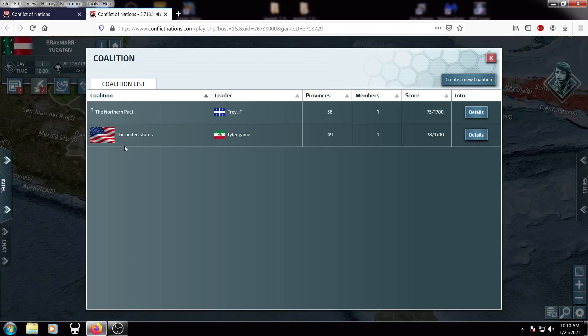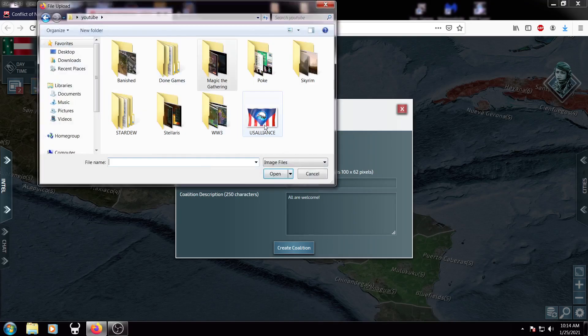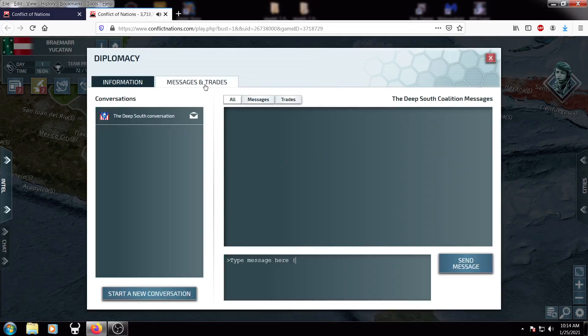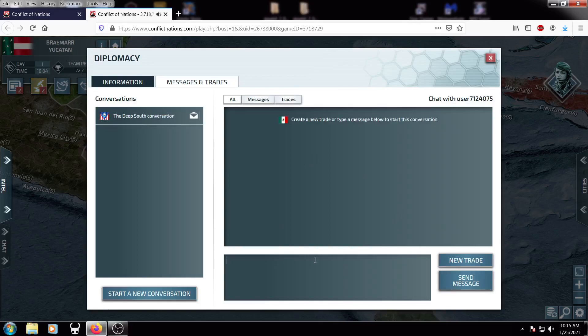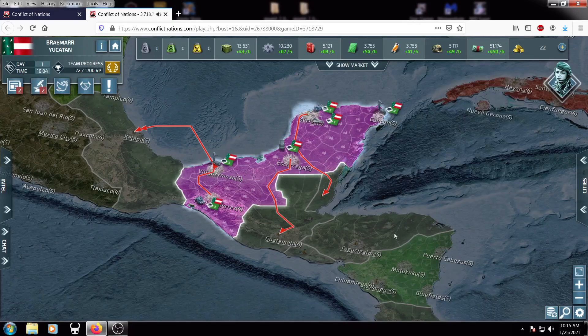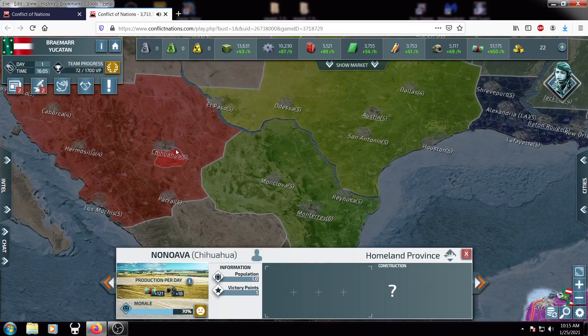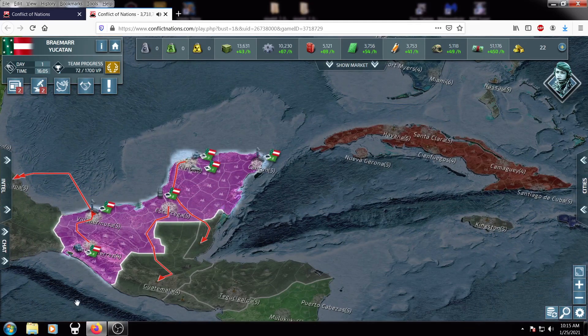First, look for coalitions. We have Tyler and the Northern Pact — we see nobody else, so we're going to create a coalition. We will name it the Deep South. We'll select a flag and create the coalition. We will immediately go into messages and talk to our closest allies. We'll be talking to Nicaragua, Mexico, Nuevo, Texas, and Cuba — sending out messages to all of them to ask if they want to join us.